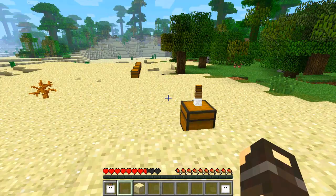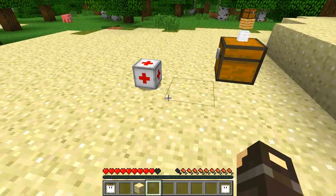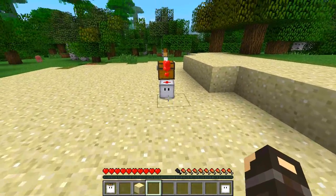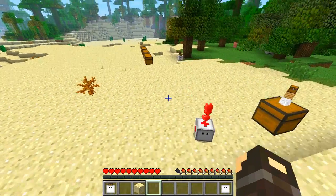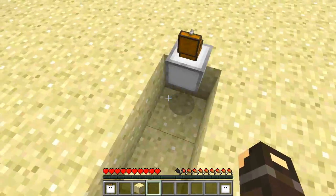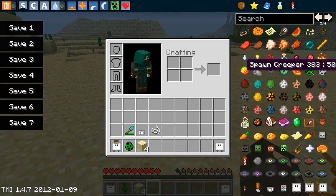Moving on, we have the fixer bot — he's like a healing agent. He reacts when there is food placed in the marked chest. He takes the food out and gives you hearts, healing you. He also heals other cube bots that are in and around him, which is really useful since the cube bots do take damage from things like falls and explosions.